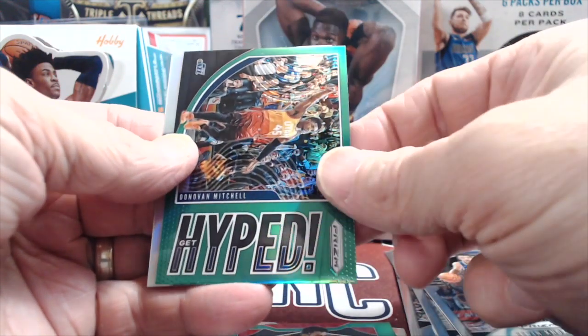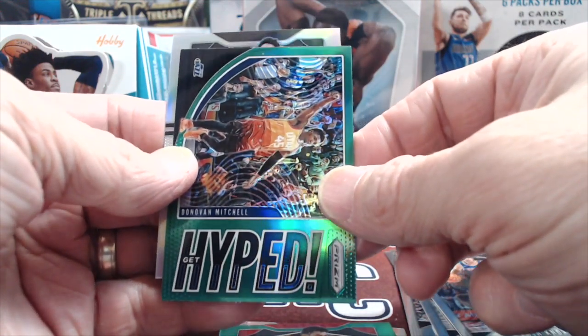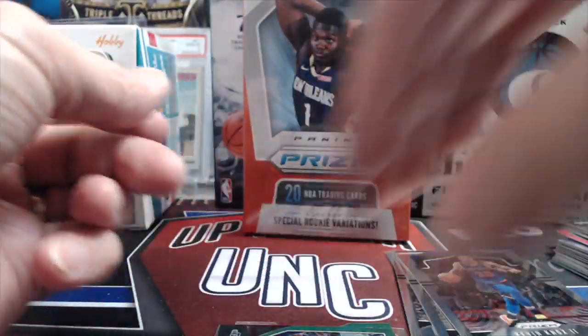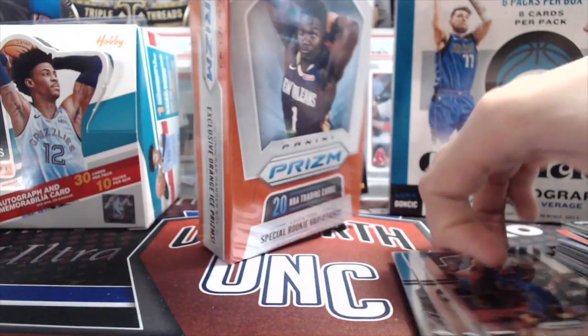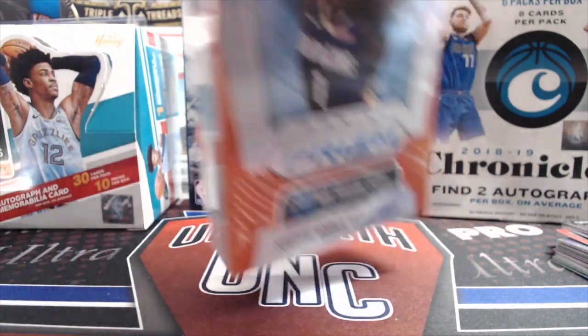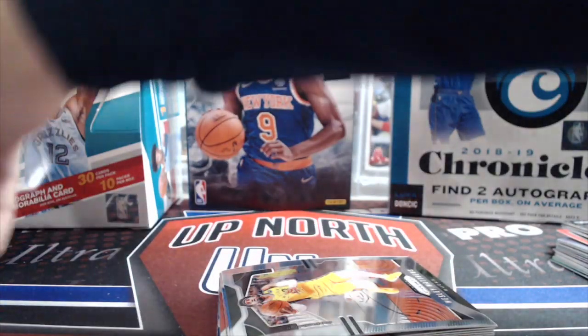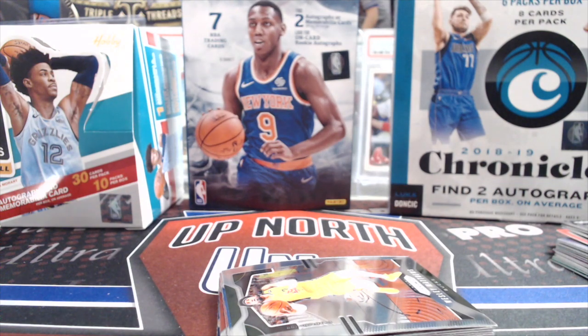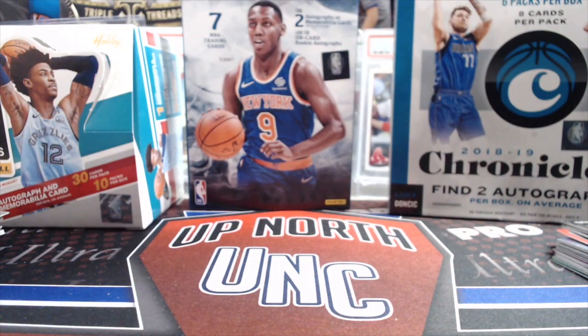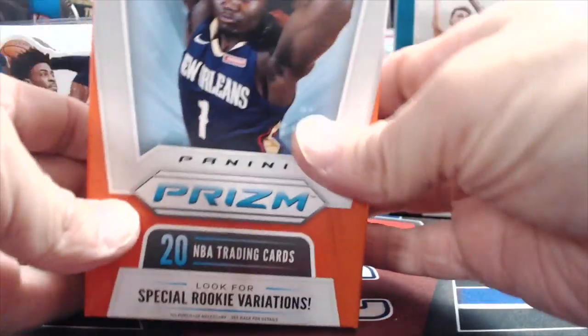Donovan Mitchell — I'll get hyped if it's something great — DeRozan. That wasn't actually horrible, wasn't amazing, but we got the Tyler Hero rookie which is probably a five or six dollar card. Not bad when you think about value. These are definitely some of the better values out there if you can ever get your hands on them.